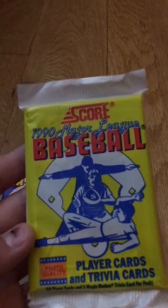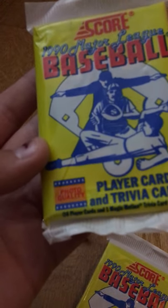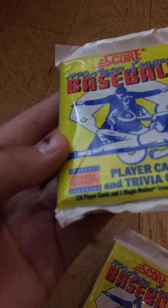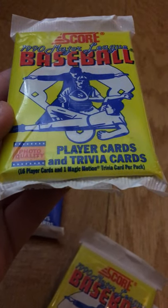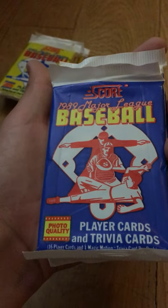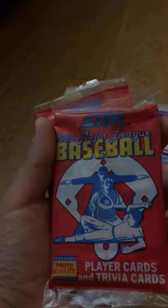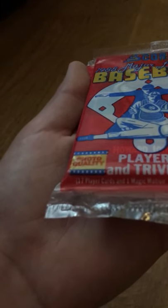I have the 1990 major league Score photo quality player cards and trivia cards — 16 player cards and one magic motion card. I have three of those. I also have two 1989 Score major league baseball player cards and trivia cards — also 16 player cards and one magic motion. Last of the Score packs are the 1988 major league baseball player cards and trivia cards — 17 player cards and one magic motion. So there's one more card per pack for the 1988 set.